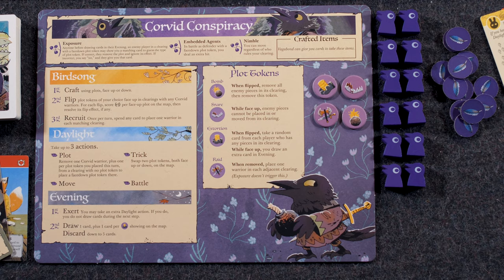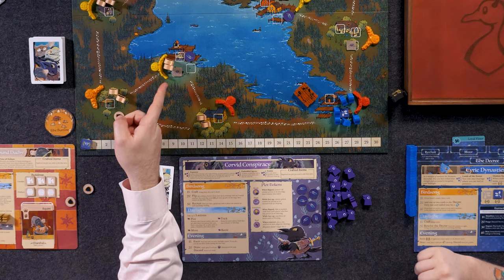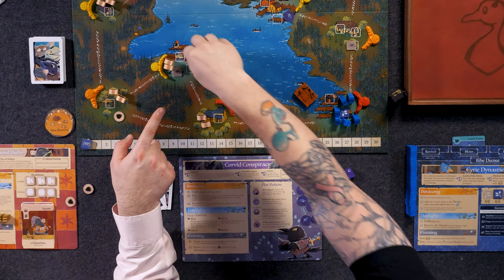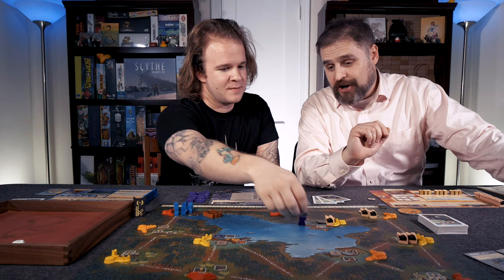Let's go over the special traits. First: Exposure. You're going to have plot tokens placed on the board. If another player has a unit in that clearing, they can spend a card matching the clearing — a bunny or bird card — to make a guess at what that plot token is. If they're correct, the token is removed and doesn't fire. If they're wrong, they say no and the Corvid player gets to keep the card revealed.